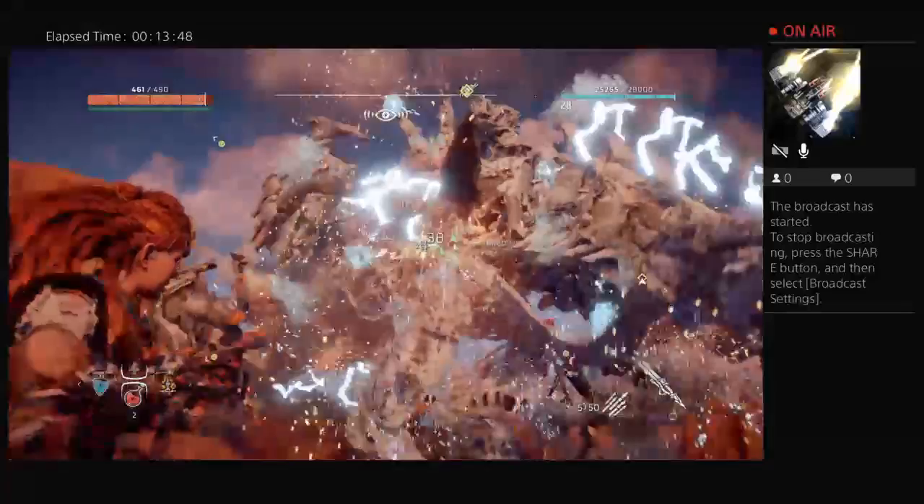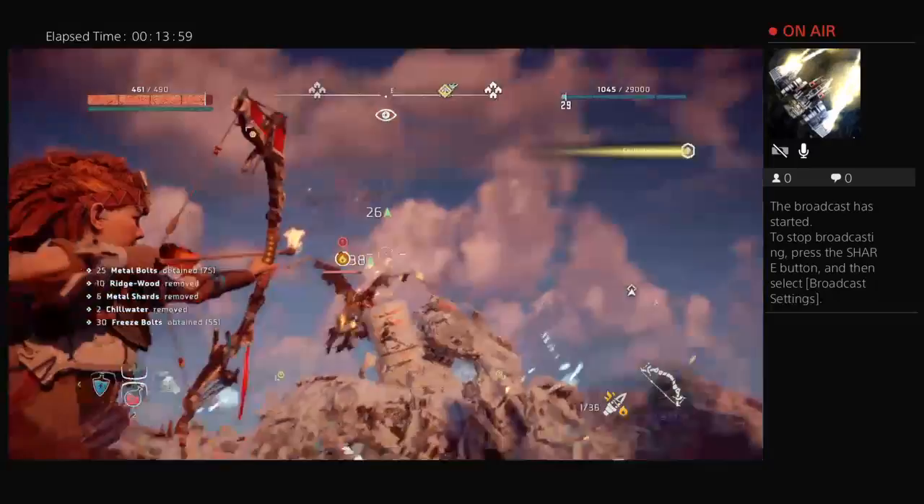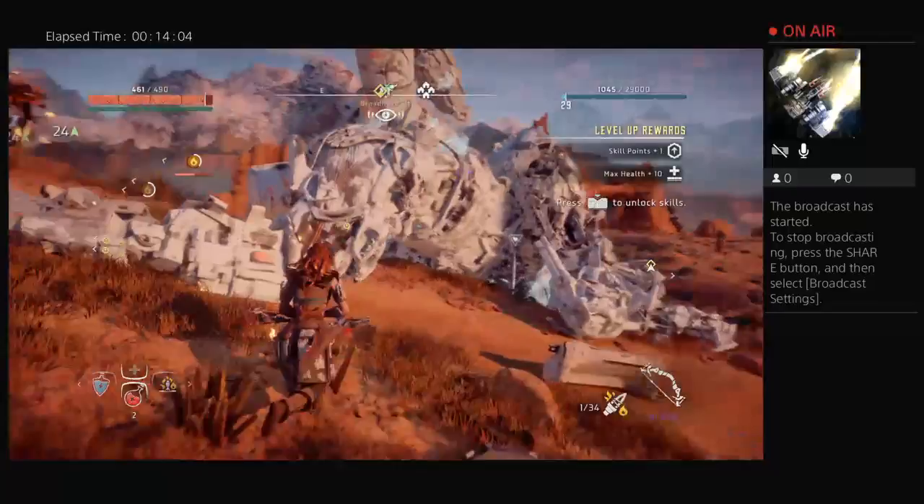First time I tried to kill it I failed miserably — that was back when I was like level 29. Glint hawks burn really easily when you have a fire upgrade.